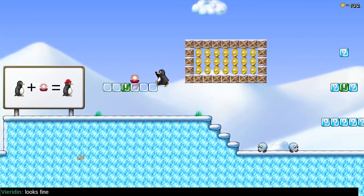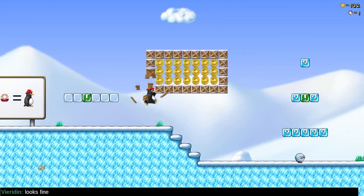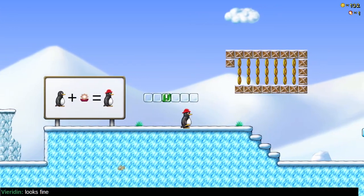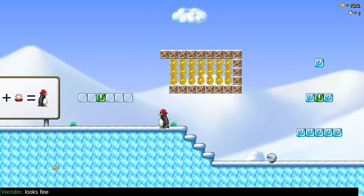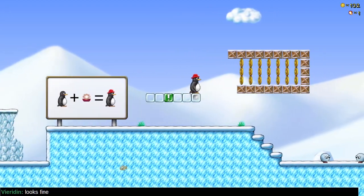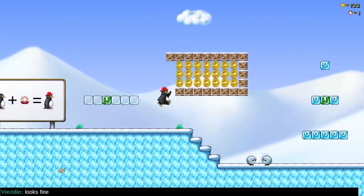Hey look, we got a fire flower — or whatever this is called. How do we shoot? Control to shoot. Alright. Let's get into this little area if we can. If we can't, we can't, but if we can, we should.